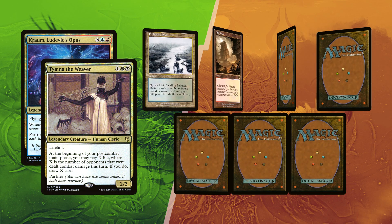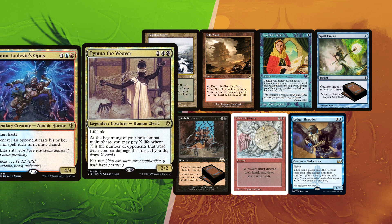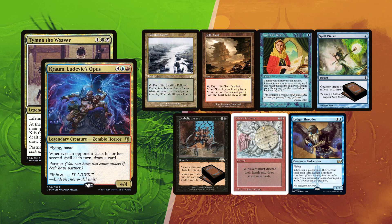Kaká was unfortunate to have to mulligan down to 5, keeping a Polluted Delta and Arid Mesa for lands, with a Mystical Tutor to pivot his gameplan. Ledger Shredder might be enough to help him filter through his deck, and Wheel of Fortune might be the best way to refill from his unfortunate mulligan. He sends Spell Pierce and Diabolic Intent to the bottom.